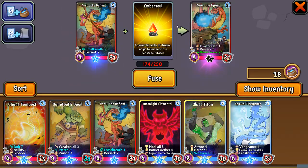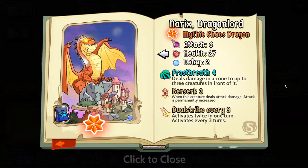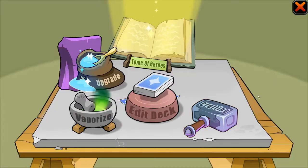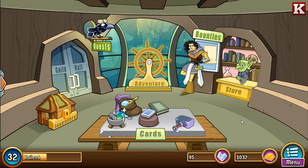To power up Narix I need ember souls — 250 ember souls makes him the Tyrant form, and even more makes the mythic version. The mythic version is actually animated. You get ember souls during some quests or can occasionally buy them. It takes a long time.